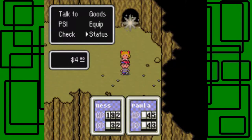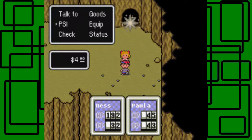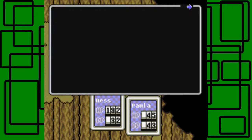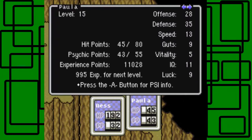Paula learned PSI Life Beta, I think, and Ness learned it too — or maybe that was the last part. Paula also learned PSI Freeze Beta, I believe, or it was already there. And then she also learned PSI Magnet Alpha. PSI Shield she already had. So yeah, that's pretty cool.